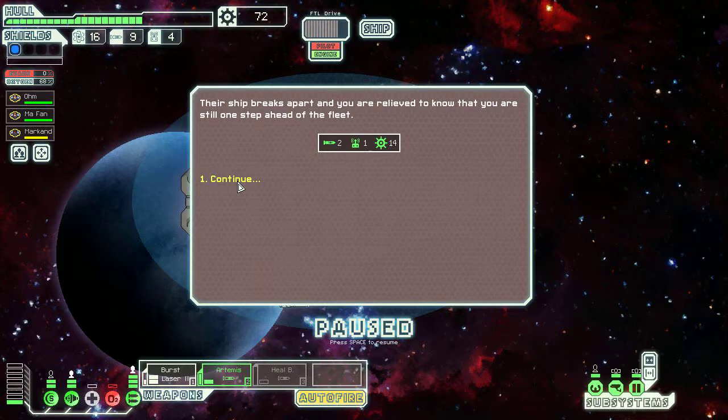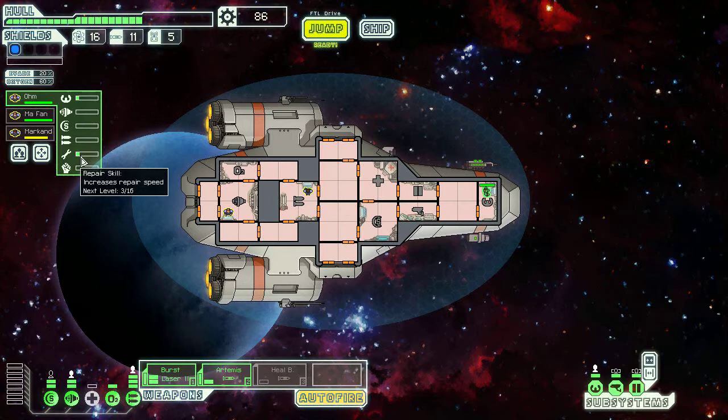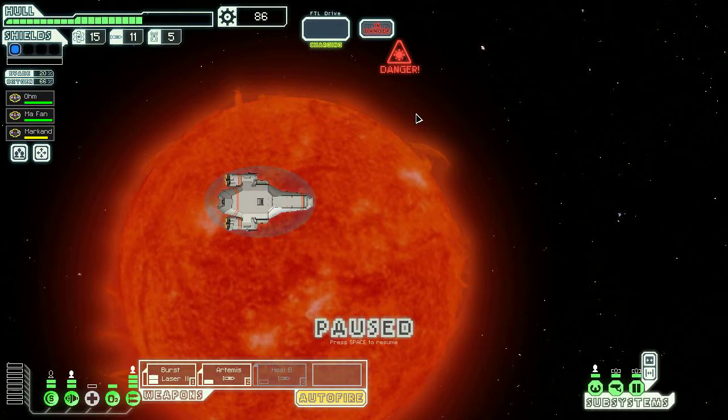Ohm, go back to your pilot seat. You build up skills while you play — Ohm has repaired things three times, but if he repairs things 16 times he can repair things faster. I think it also increases your score a little if you invest time in making sure people's skills are good.